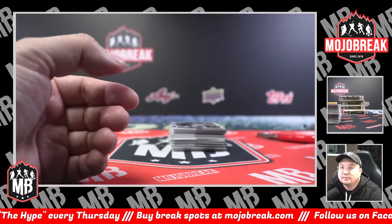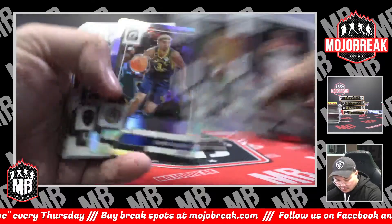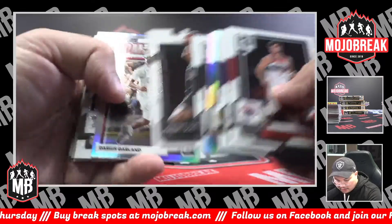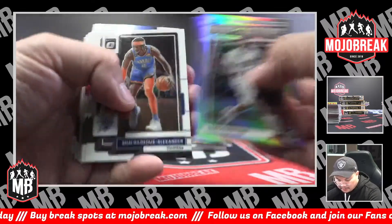Steph Curry, Brooklyn. Danny Abia, Chris Duarte, silver for the Pacers. Jeremy Sohan rated rookie for the Spurs. Dominator, silver Darius Garland.